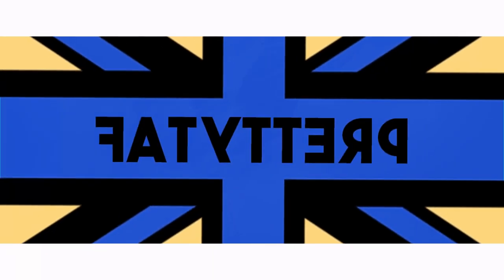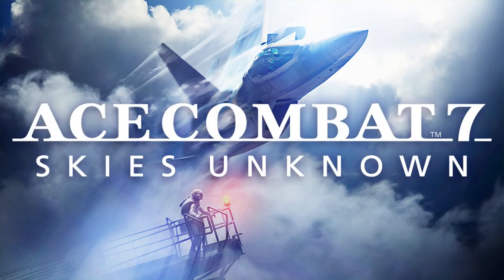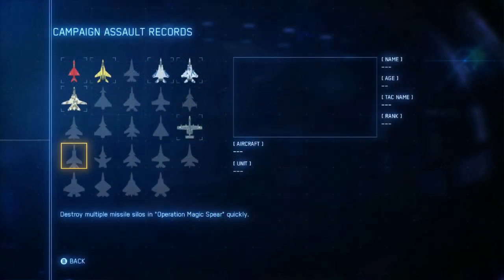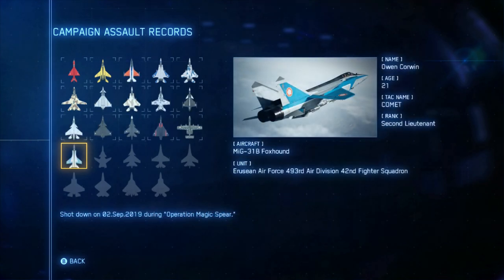Hello people, it's me PrettyTaff coming back at you with another one of my Ace Combat 7 Ace Guides. On today's Ace Guide we're going to be going over how to unlock the Ace for Operation Magic Spear. The criteria for this one is to destroy all of the missile silos in under four minutes.